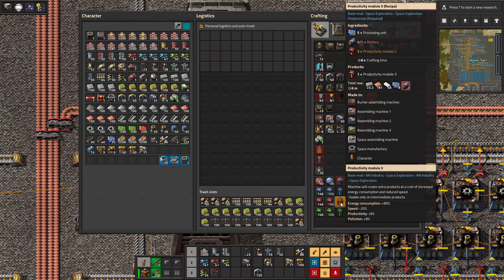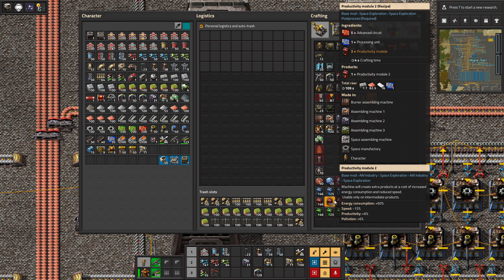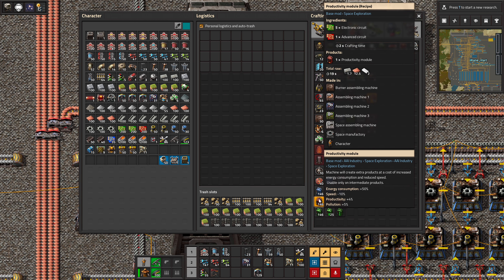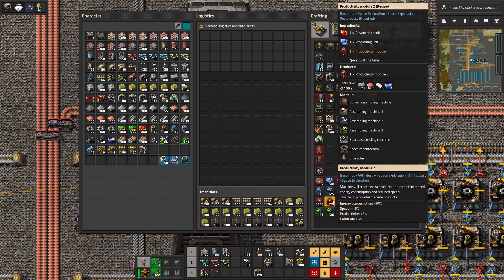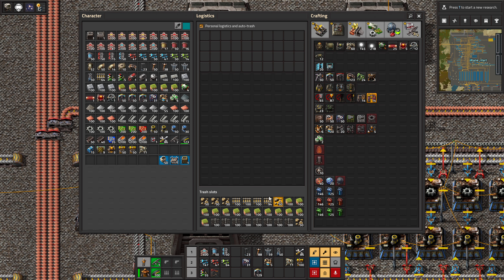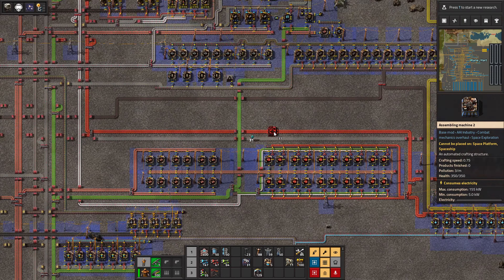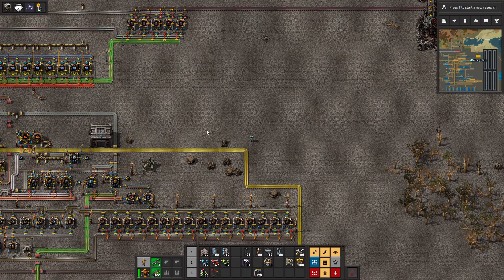The productivity modules are kind of important. It's circuit-based: batteries and productivity modules — not actually a hard setup. You need three of the tier-below for every one of the next tier. Let's say you make three of these, then one of these — this one takes 8 seconds, but you need three of those as well. So basically six-three-one is roughly the ratio you're going for.